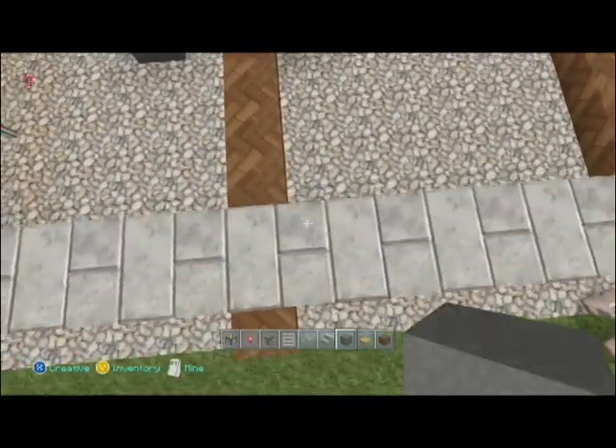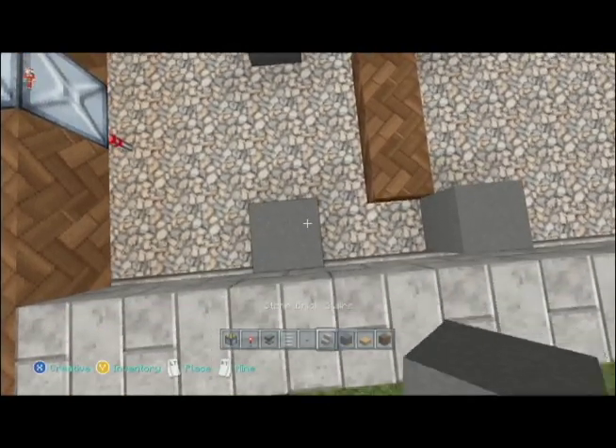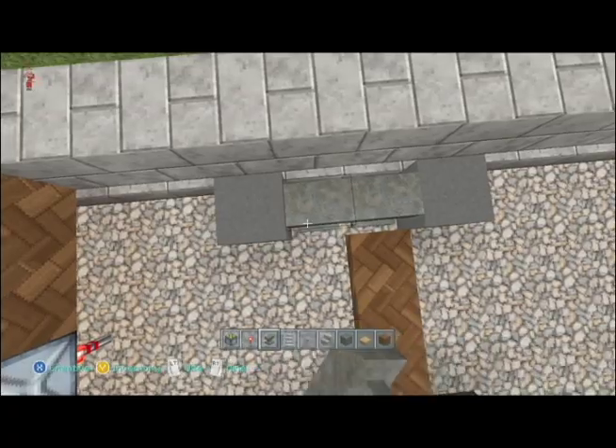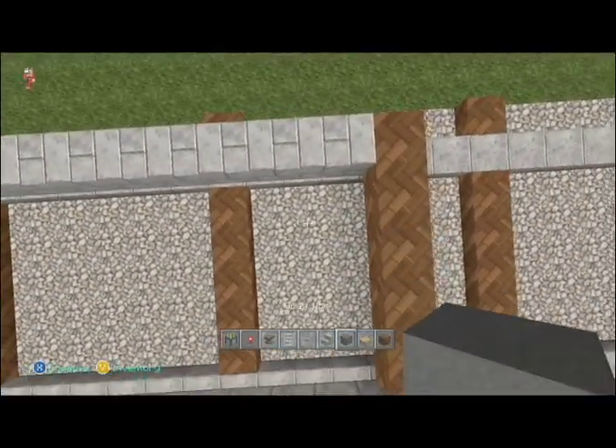We're gonna do the wheels the same way — we're gonna count back three, put our first wheel, leave a gap of two, another wheel, and then put our anvils in.